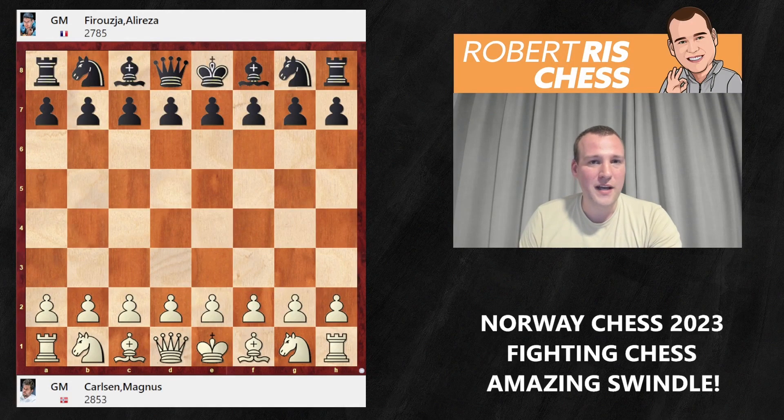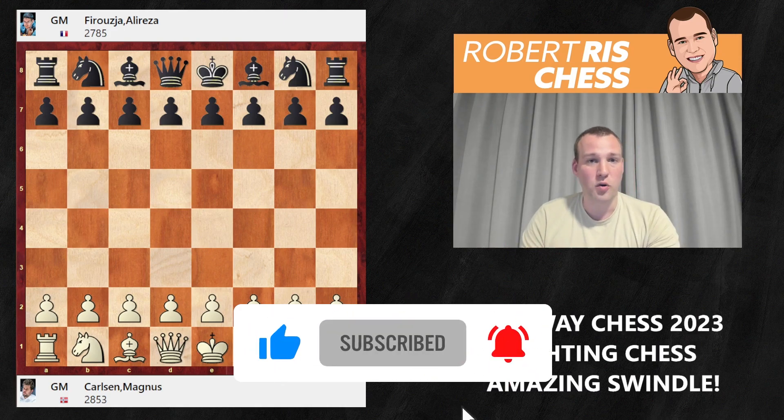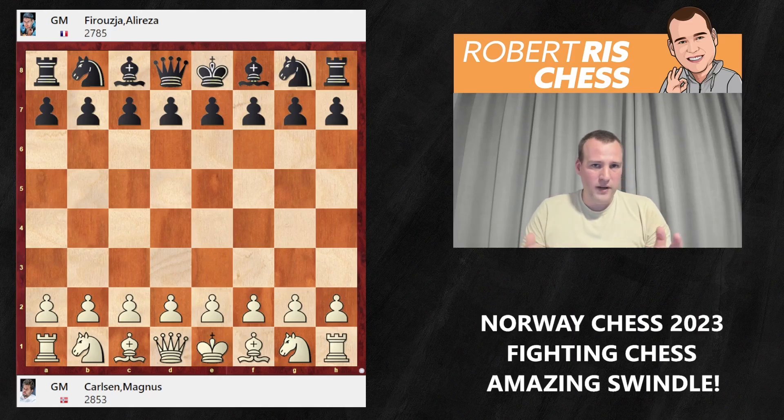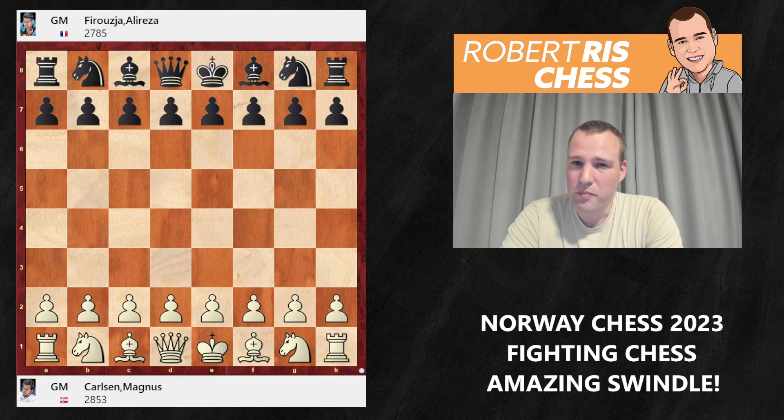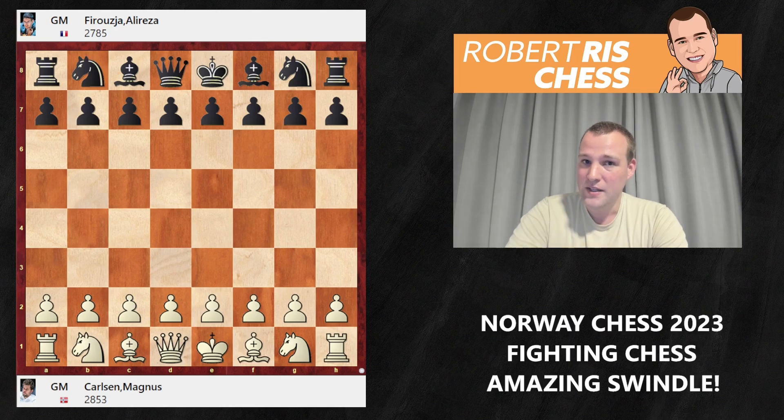It's round 7 of Norway Chess and we have the fascinating pairing of Magnus Carlsen with the White Pieces playing against Alireza Firouzja. Normally, when you have two of the world's strongest players competing against each other, you either have a boring game because the level is too close. But when you match these two players with each other, you definitely get to see fireworks. This game has it all — make sure you watch till the end because something very special is going to happen.